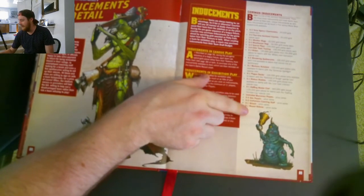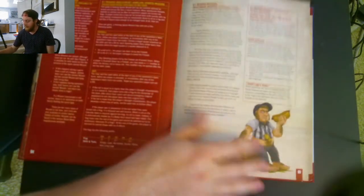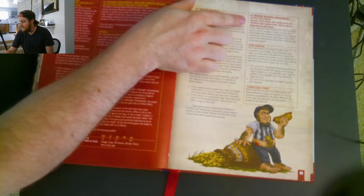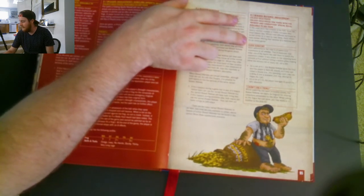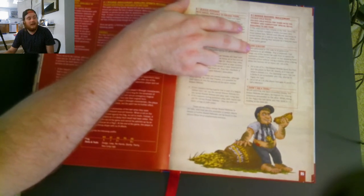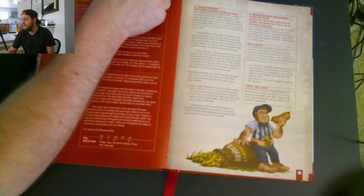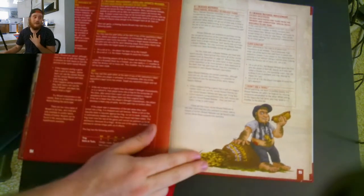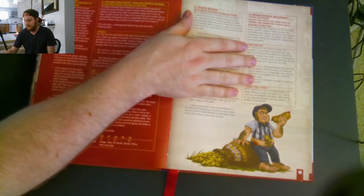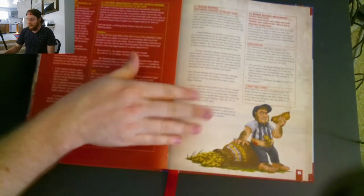The biased referee is also in the Death Zone rules on page 95 — it makes your fouls better. However, you might as well just take a bribe and be safer. Bribes are a lot better than a biased referee because you can have more of them and you're more likely to not get sent off the field. So you won't see biased referees that much.